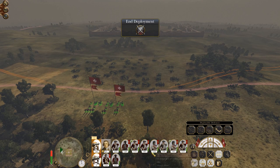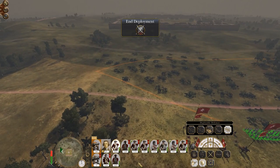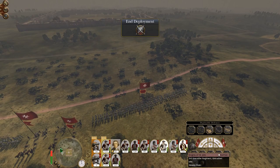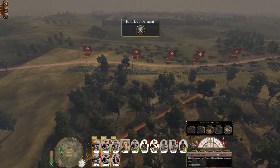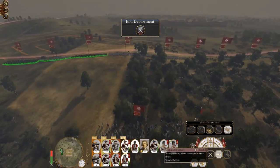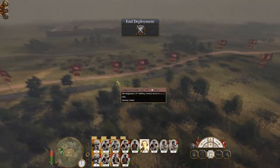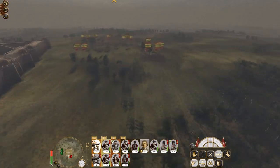Everyone is pretty much deployed up front. I'm using stakes rather than trenches because I'm not worried about the enemy infantry — it is still the camels that are the cause for concern. My militia are going to be the reserve here alongside my general, so they're all deployed on the right flank.